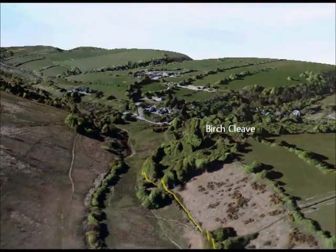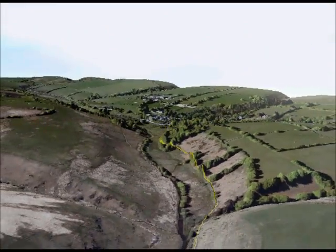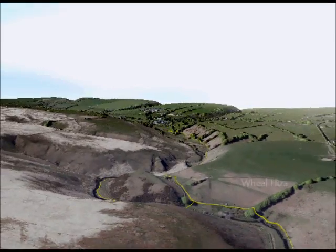The route goes underneath Birch Cleave, with the meadows on the right. Following the river south, Fleck Sparrow is a large meander that sticks out in the river. This can either be walked around, or cut across to Willa Liza Mine.